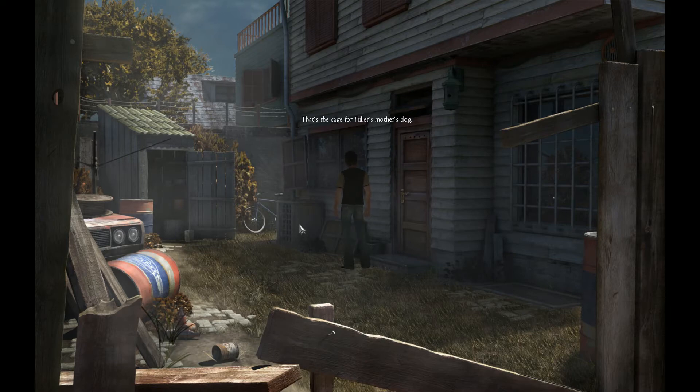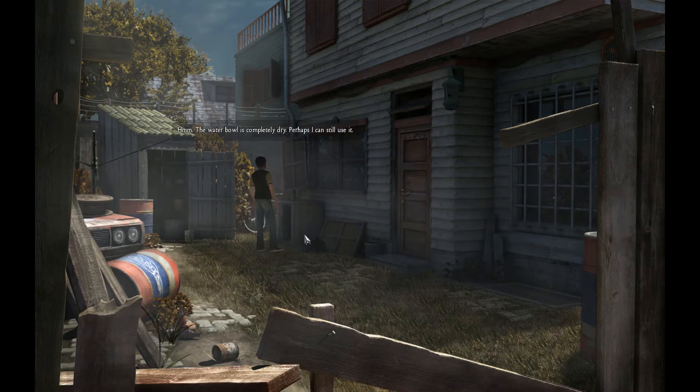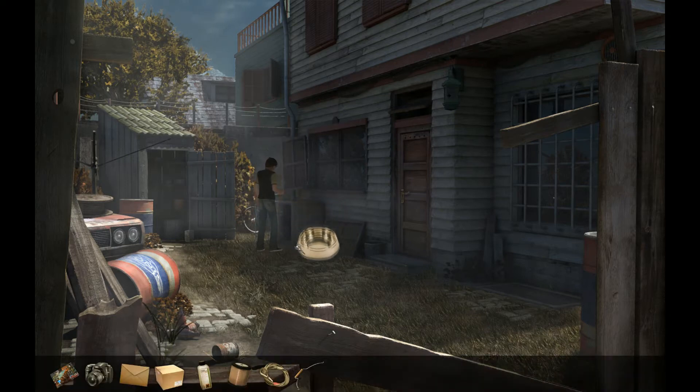That's the cage for Fuller's mother's dog, but the dog is usually in the house — at least I've never seen it here in the cage. The water bowl is completely dry. Perhaps I can still use it. We got a bowl.